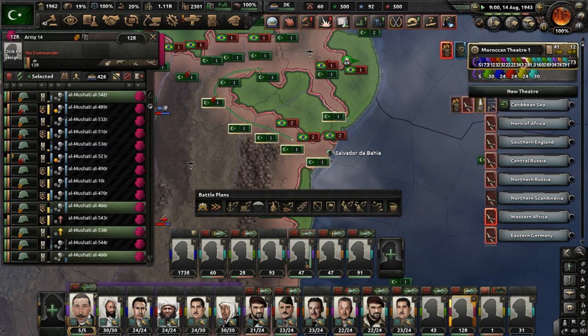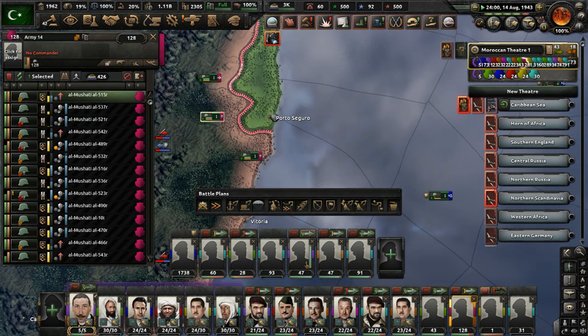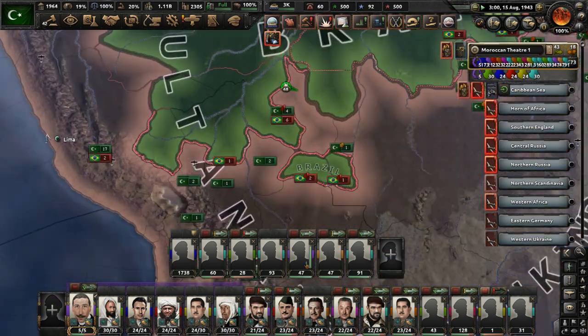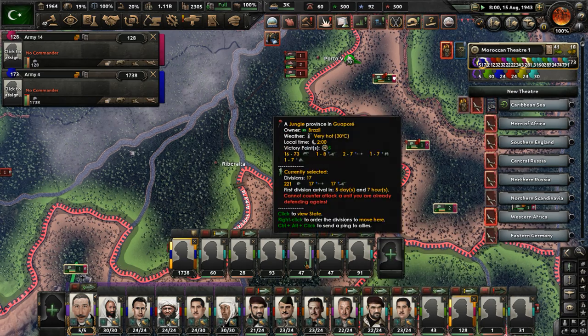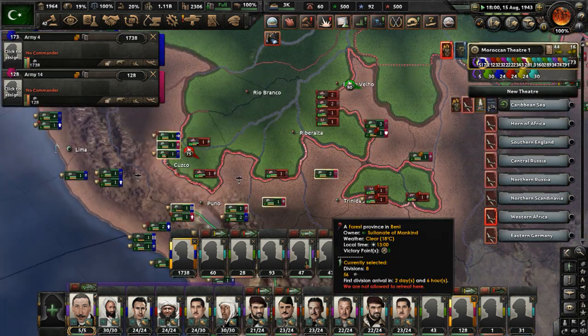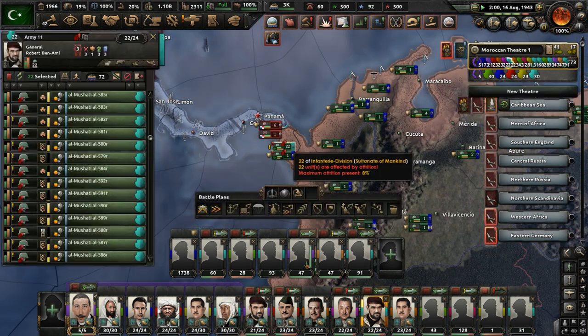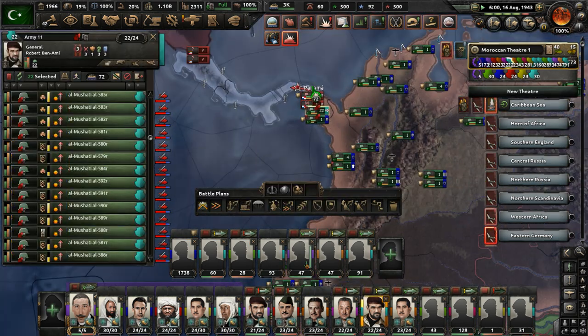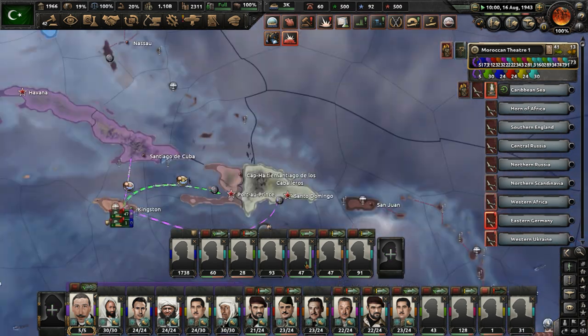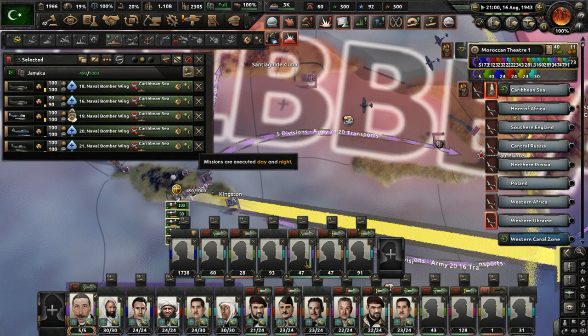Let's advance some divisions and push more into northeastern Brazil — take this area here. Hopefully our units in the western part of Brazil will take those places out and march on Panama. We have so many divisions there and they just need to be doing something. How is the naval invasion going? Not too well — it's still pretty stagnant.